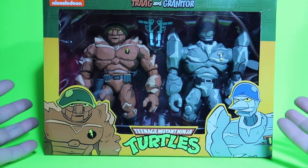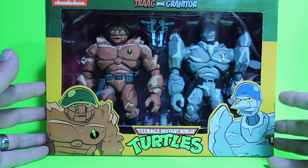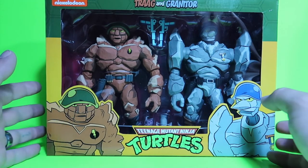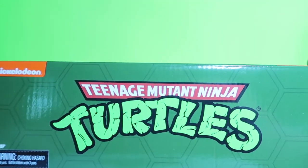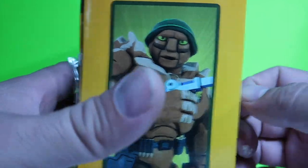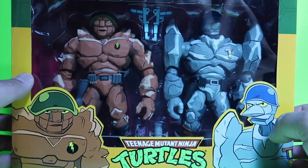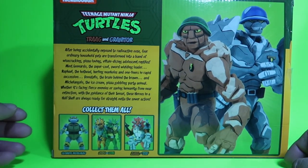Speaking about the box, let's check out the box. This is your regular Teenage Mutant Ninja Turtle NECA pack. It has the characters on the side, the Teenage Mutant Ninja Turtle logo in the middle, the names up here, the Ninja Turtle logo there, the figure of Tragg there, and the figure of Granitor there.